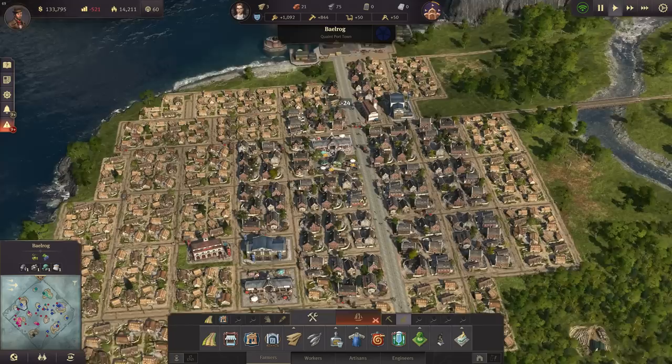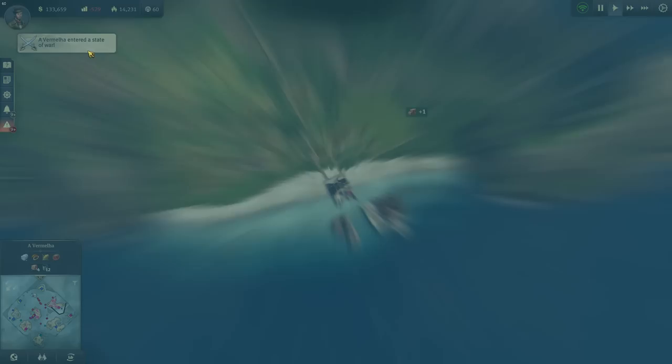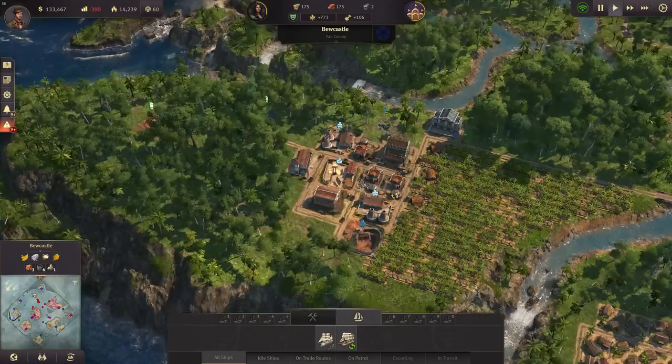So this town is growing as well and we are still negative. I mean we've got a huge fleet, that's definitely something. Nothing else is happening here - very nice. Let's have a look at Buke Castle here real quick - we need fried plantains and poncho as far as I can see. Both of them are low, which is probably also affecting our tax balance.